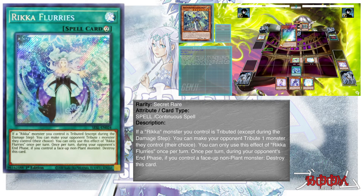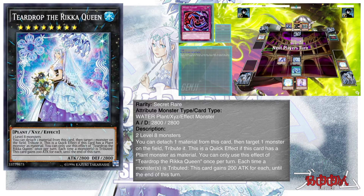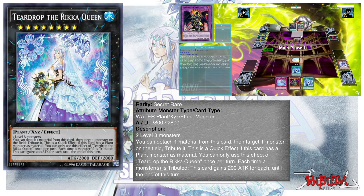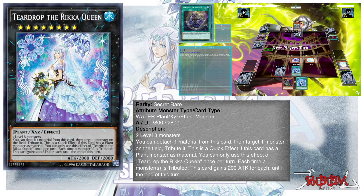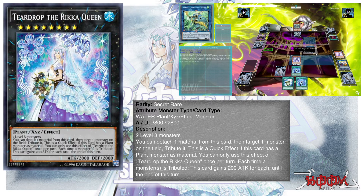The deck consistently finds ways to tribute monsters whether on your side or your opponent's. It's an Xyz deck — the bigger monsters are rank eights and a rank six. The boss monster, Teardrop the Rikka Queen, has two effects: it can detach a material to tribute one monster on the field, and when a monster is tributed she gains 200 attack. She sits at 2800 attack and 2800 defense, effectively getting herself to 3000. The question is how this deck stacks up against other decks in the meta.